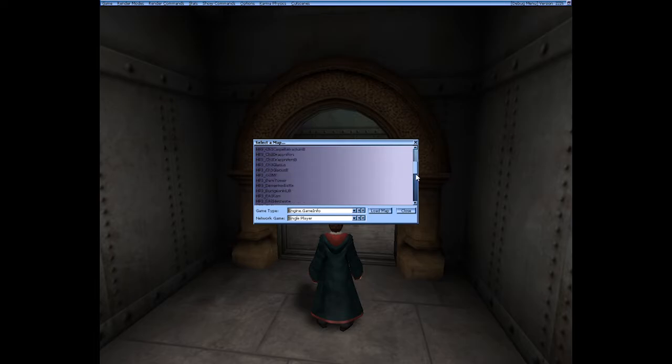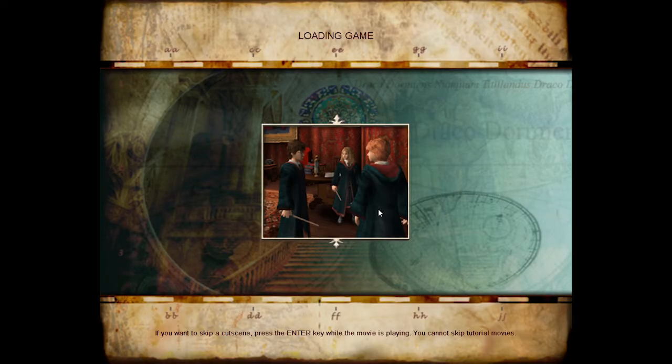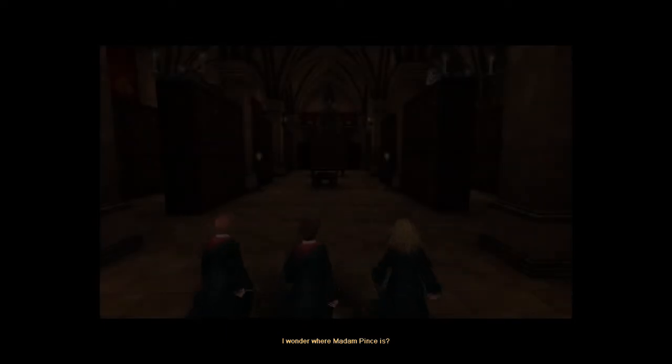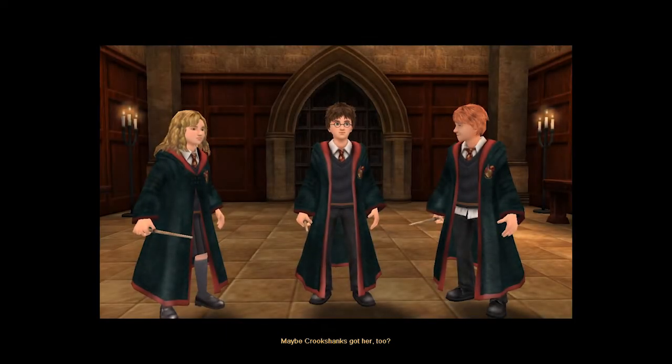You have your very own level select option - that's actually really, really neat. For those of you that are not aware, you can go to the library. I wonder where Madame Pince is - maybe Crookshanks got her too.